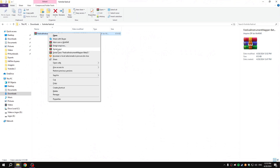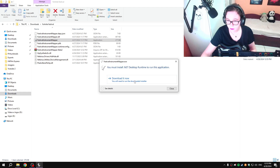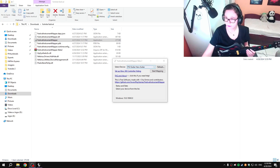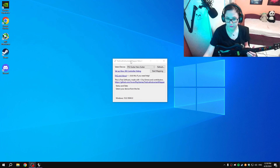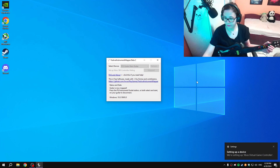Now back to the program — extract the zip file. With Developer Mode activated, we can finally open Festival Instrument Mapper. I forgot to install another program briefly, but once that's sorted, you open Festival Instrument Mapper and, as you can see, the program detected my guitar. All you do is press Mapped, and it's mapped.